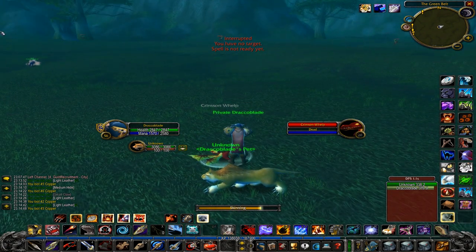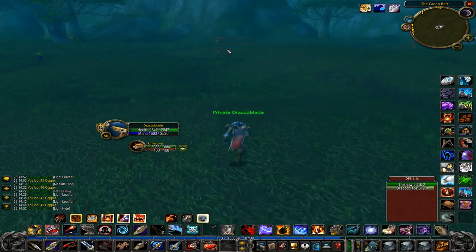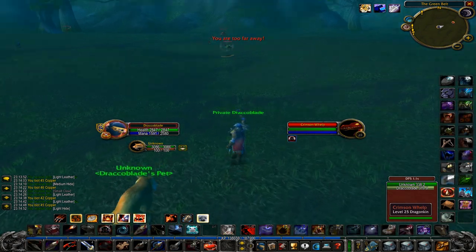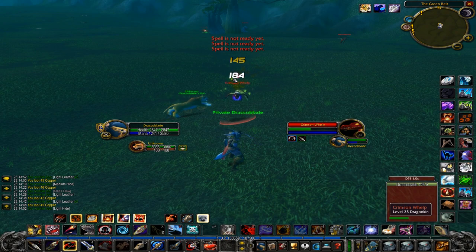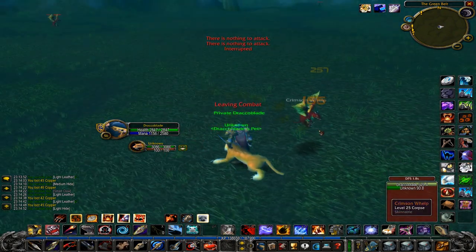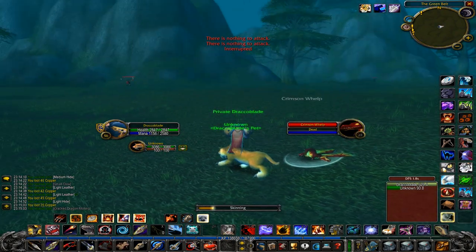It might sell before that but it'll be more difficult. There are a lot of whelps to farm so you can constantly keep killing them. Skinning will increase your gold per hour, especially if you're a Hunter or Warlock, since you can send your pet to kill a second whelp while you skin another.